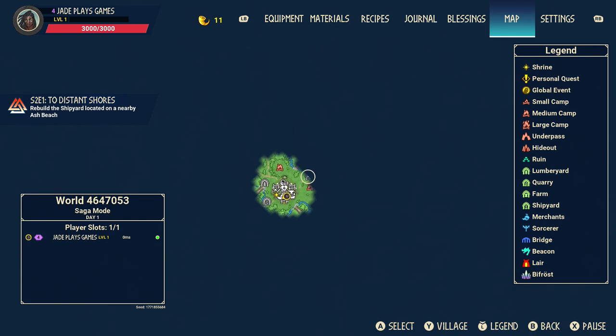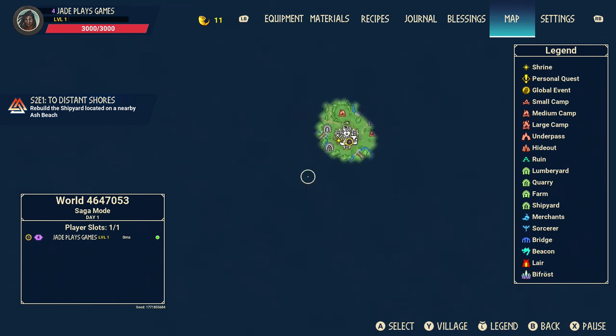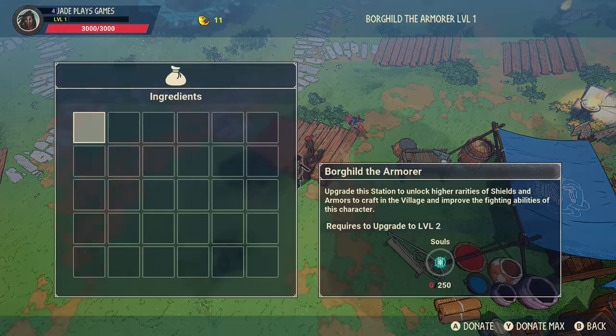Having the opposite element will do more damage against those giants. So for the lightning one, if you use poison you'll do more damage. For the ice giant, if you use fire weapons you'll do more damage. We'll go into that in a bit more detail in another video, but that's the basics of it.